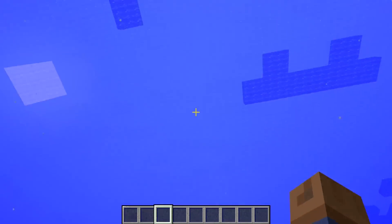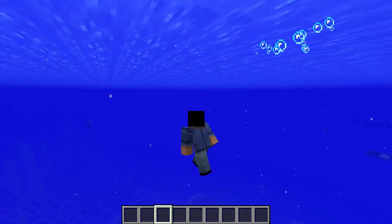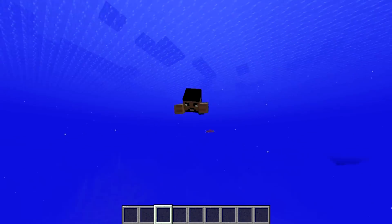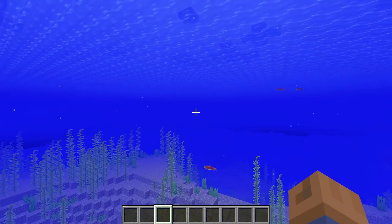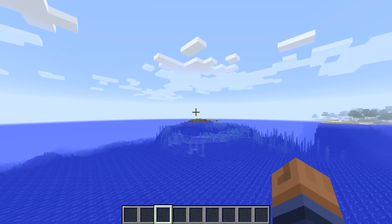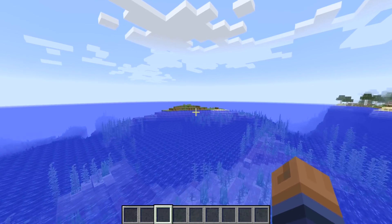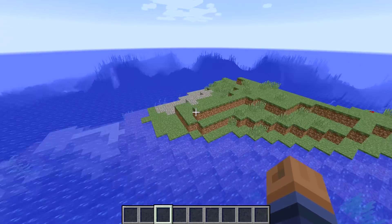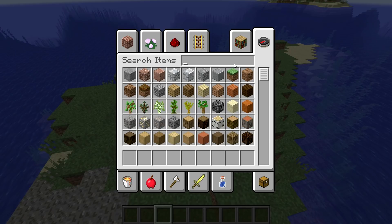Phantoms are those mobs that spawn in — I'll spawn one up. Now I'm actually going to fly up. It's so cool, like, when you sprint and fly in water now, being that we have the new animation, it's like you can swim really, really fast. I kind of feel like Aquaman. But if you don't know what the phantom is: if you don't sleep, it will come out at night and come down and bite you. They will swarm you. So make sure you sleep at night in this new update, because you don't want the phantoms to come and get you.